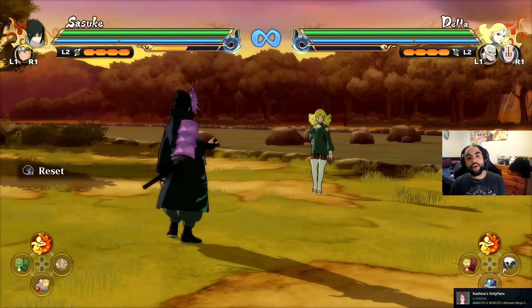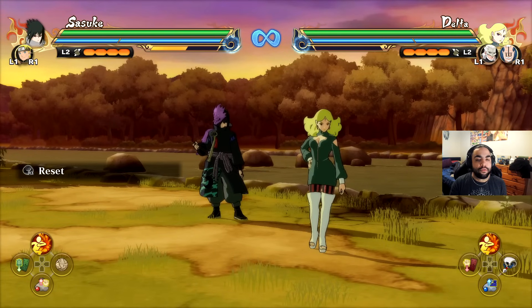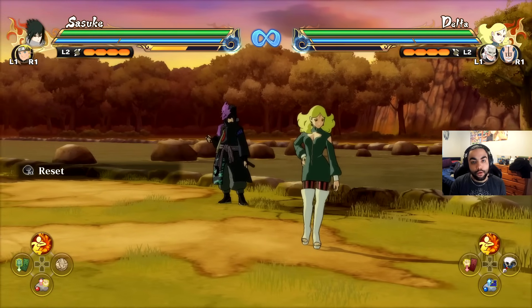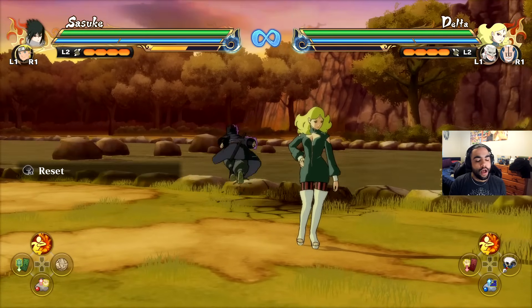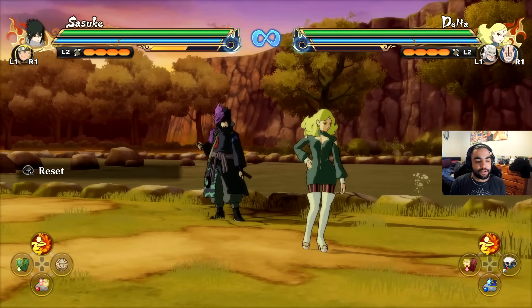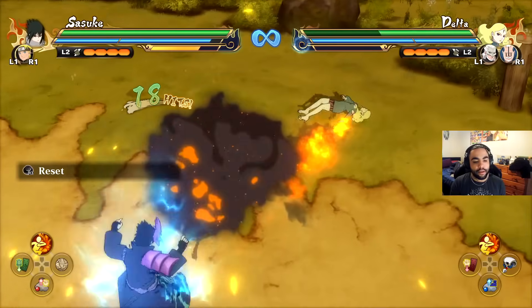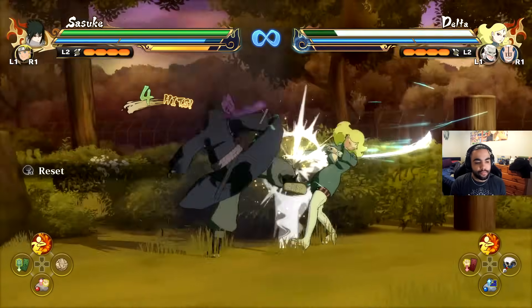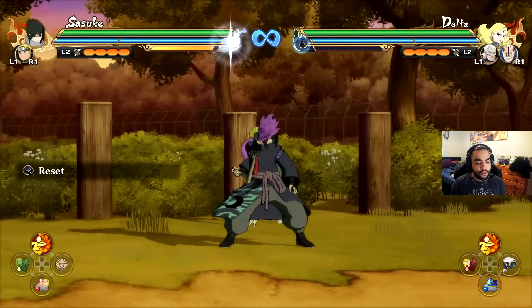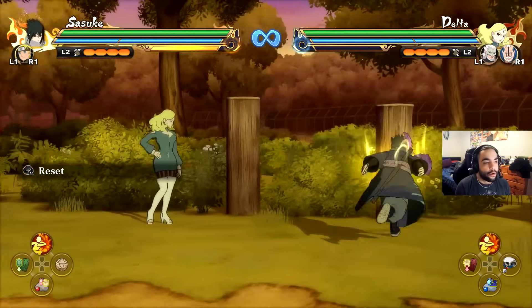Now let's talk about knockbacks. Certain hits, combos, and jutsus can cause knockbacks that can and cannot be converted off of — this is something a lot of people are getting confused about. There are knockbacks you can convert off of, like the tumbling knockback — if they're rolling or tumbling, that means you can convert off of it no matter how far across the map they go. As long as you can catch them, you can pick them up with a chakra dash or a combo.